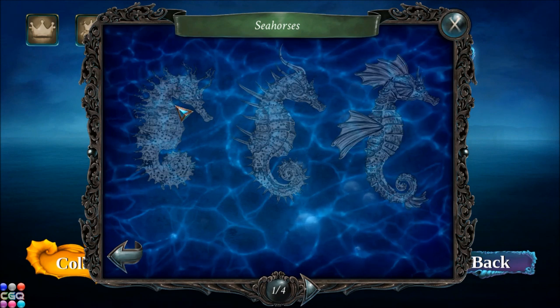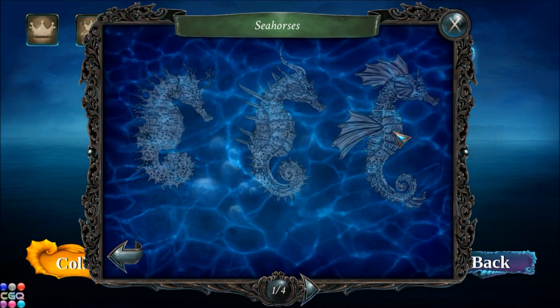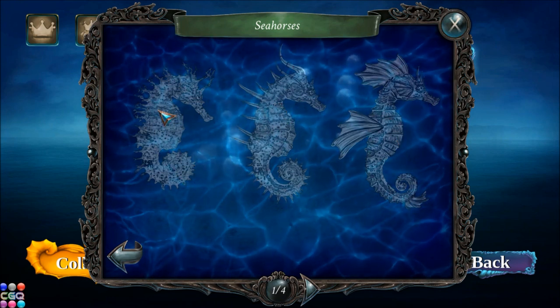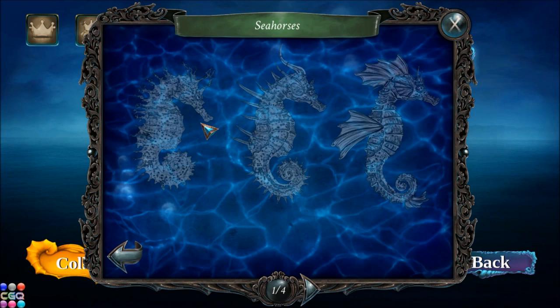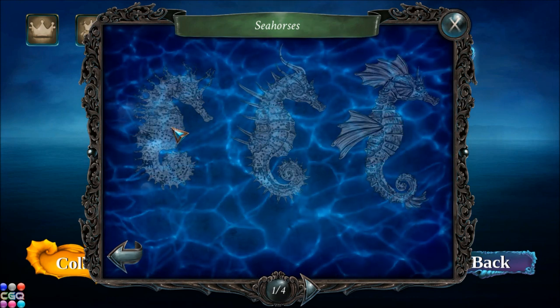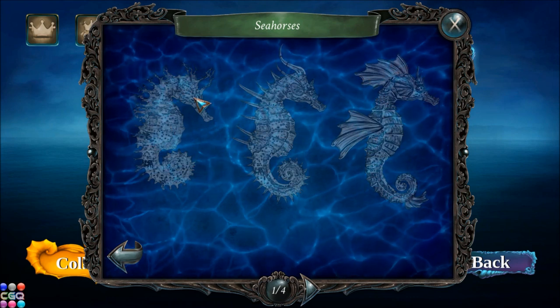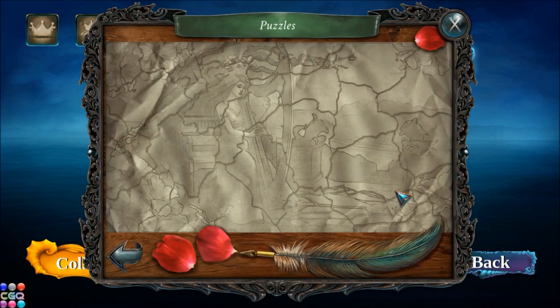The seahorses should be fun to find. Last time I think we had to find like ten or twenty seahorses — I don't quite remember, but here it just shows three. I bet each seahorse is going to represent a bunch of them, so we'll see what happens. And puzzles! Seems like we have to find pieces of the puzzle, and once we collect them all, we get the whole picture. Maybe something special will happen when we find them all.